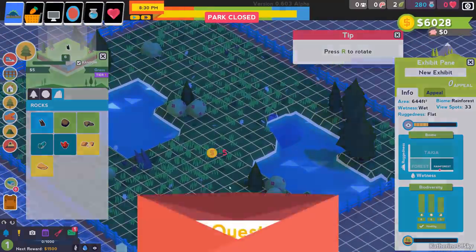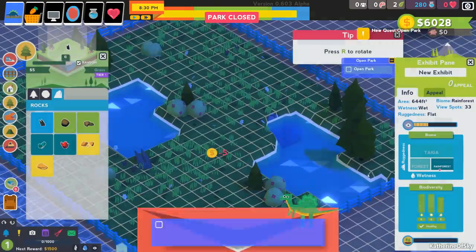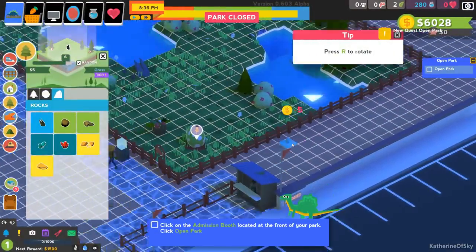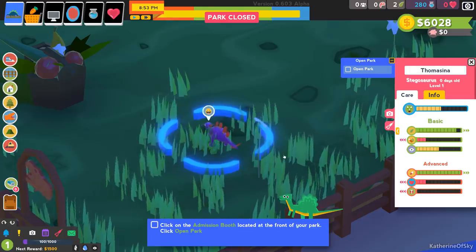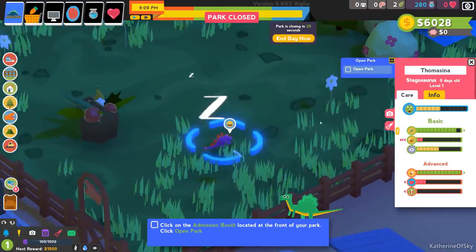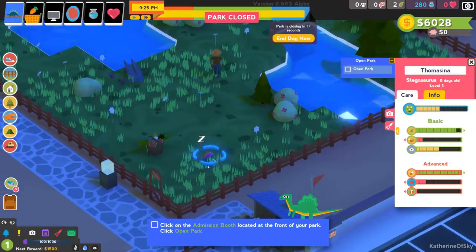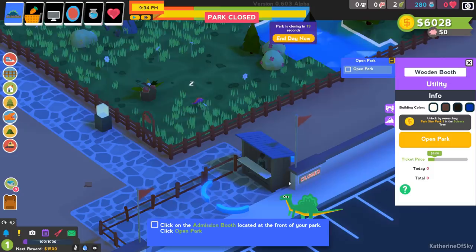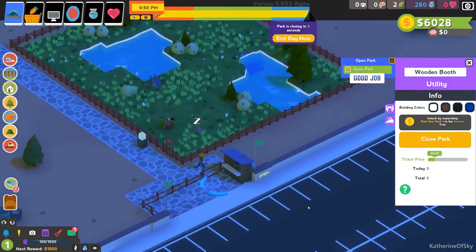Open for business: time to open the park so guests can visit. You can close your park at any point — guests give donations and buy tickets. We're going to click on this egg and hatch our first baby dinosaur — it's Tomasina! I was so excited to record the game I forgot to get the updated list of patrons, so I'll add patron names randomly and rename Tomasina to a patron name. We have our wooden booth and we can open the park. Our park is now open!